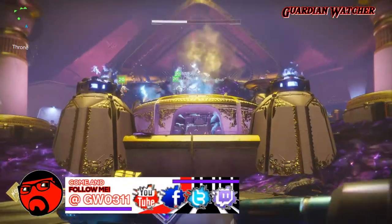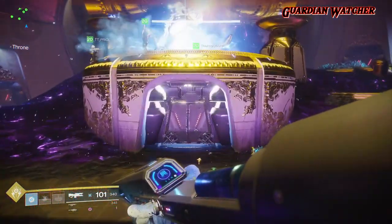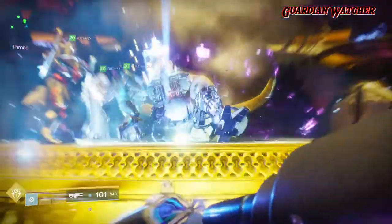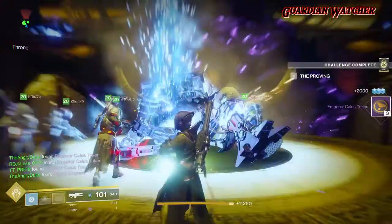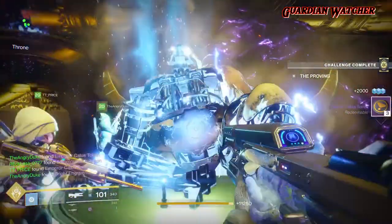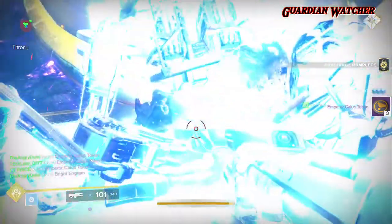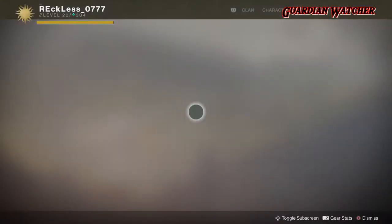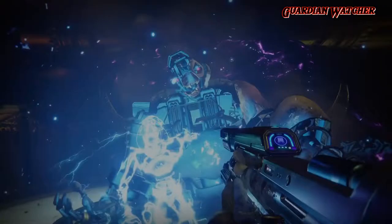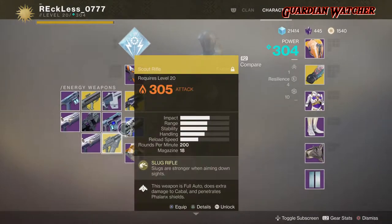Mostly on Calus. This isn't really a weapon I see myself taking into PvP, but in PvP this is probably one of the more fun weapons to use. However, as of this video, due to the current meta, the Coldheart gets outgunned by a lot of other weapons like The Last Hope, Uriel's Gift, and Antiope-D, just to name a few.